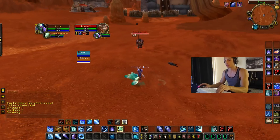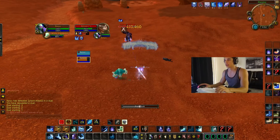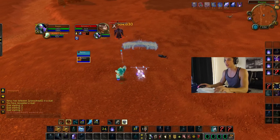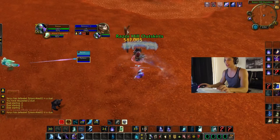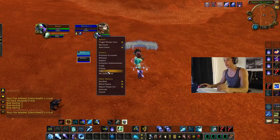A quick demonstration: frostbolting, pet nova, frostbolt, ice nova, frostbolt, perhaps blink, and frost nova — boom. You can kill someone in three frostbolts, 100 to zero, with only a 45-second cooldown.